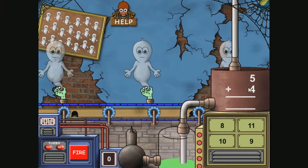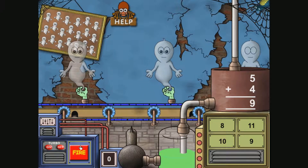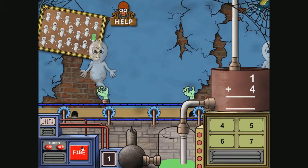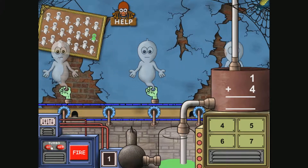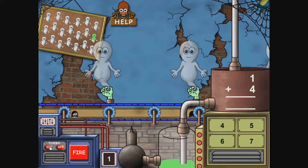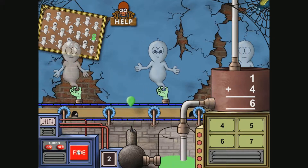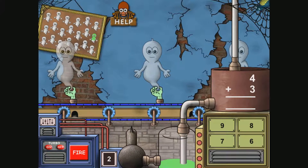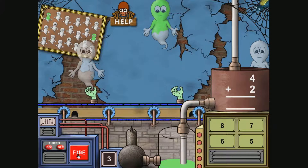5 plus 4, that's... 5, 6, 7, 8, 9. Let's fire on the ghost. Why is there a turbo option? Anyway, 1 plus 4. That's easy. That's 6. I missed. Alright, 4 plus 3. That's 7. Easy done. Yeah, boy.